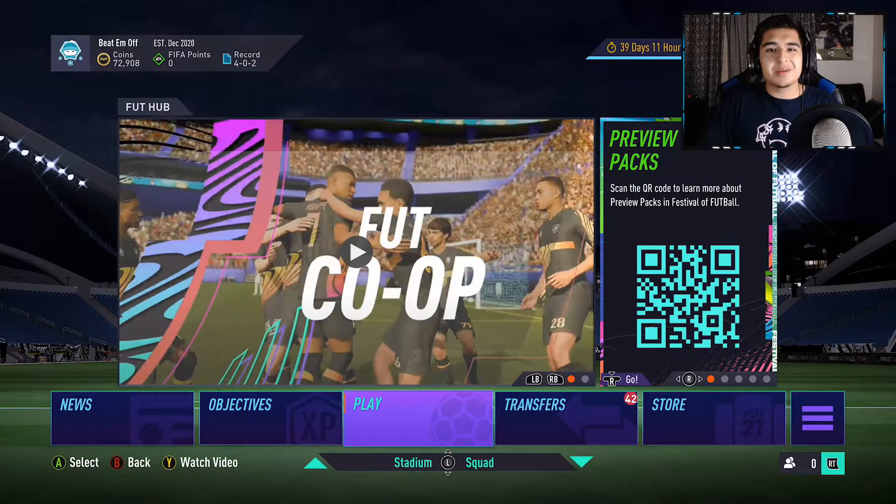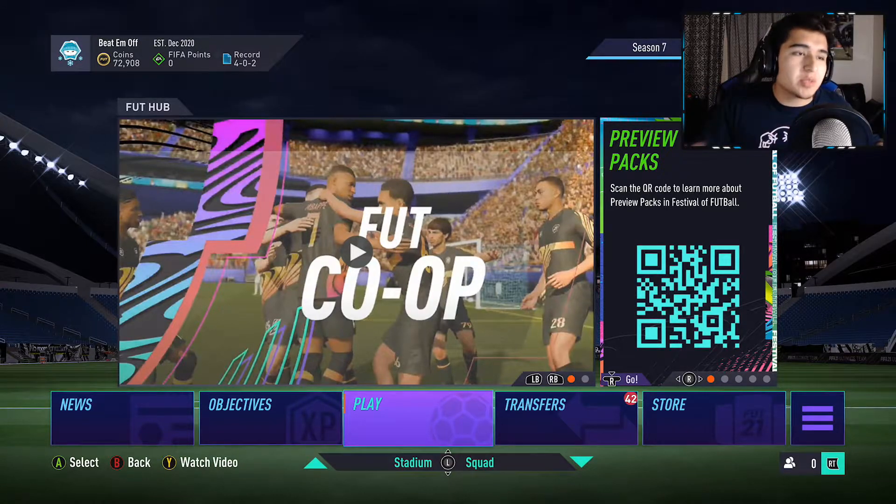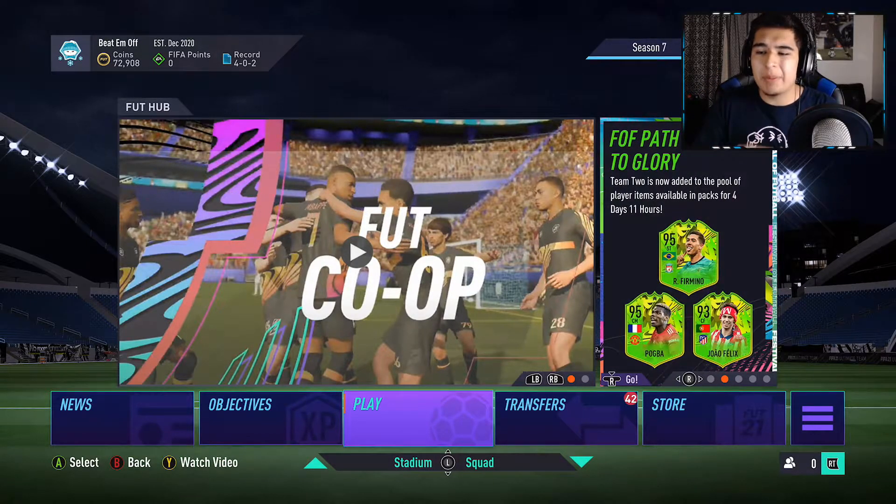Hey, what's going on guys, Rebel here with a brand new video. Today I'm going to show you how to craft the brand new SPCs that just came out — Africa and America. I'm going to show you how to craft them by just doing a couple of bronze pack and silver pack methods.